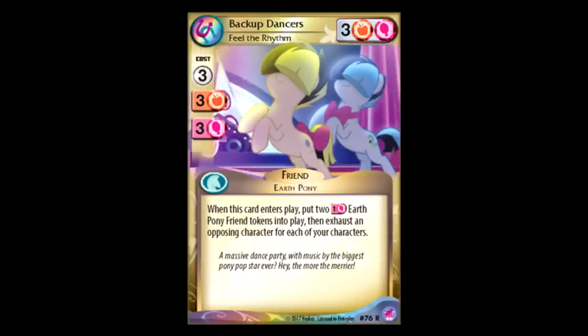Backup Dancers: orange-pink, three for three. When this card enters play, put two one power Earth Pony friend tokens into play, and then exhaust an opposing character for each of your characters. What a meme. It's certainly a fine card — it's not going to win you the match, but it can certainly slow your opponent down a bit. You drop this, you initiate a double face-off.